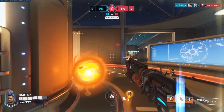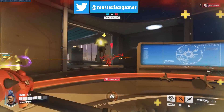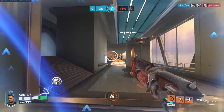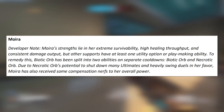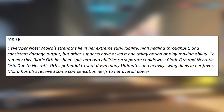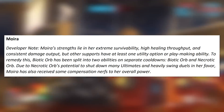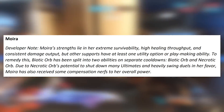Moving on from Mercy, next up is Moira — at long last, Moira finally got her mini-rework. The developer notes state: Moira's strength lies in her extreme survivability, high healing throughput, and consistent damage output, but other supports have at least one utility option or playmaking ability. To remedy this, biotic orb has been split into two abilities on separate cooldowns: biotic orb and necrotic orb.